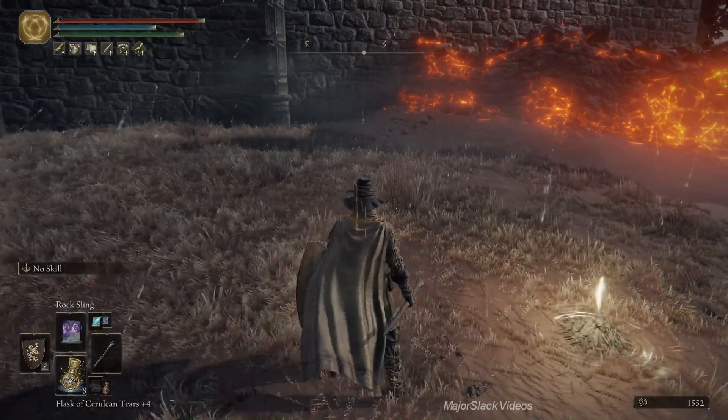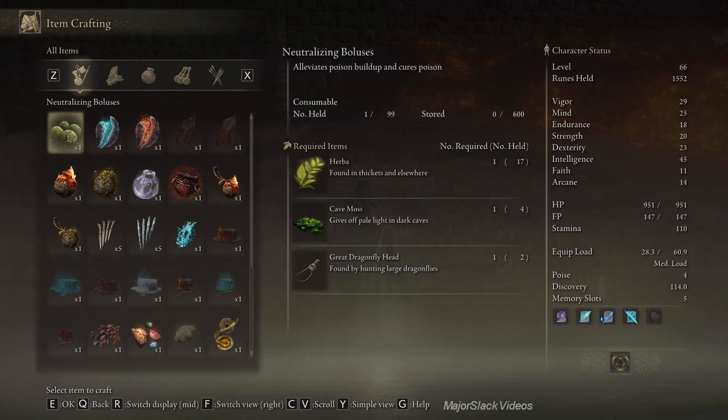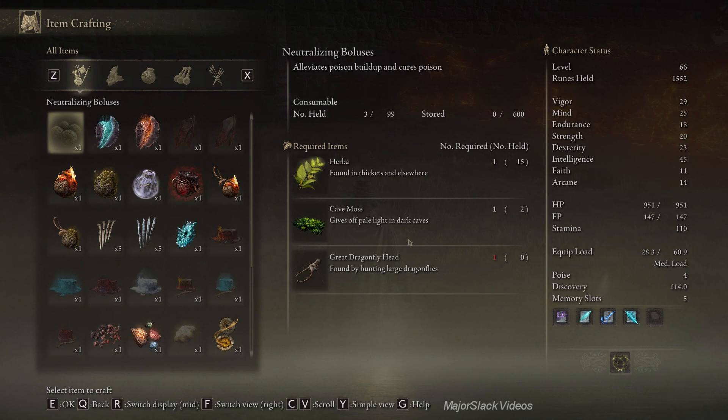Neutralizing Boluses are going to be really useful as we go into Fort Faroth, which is actually pretty hellacious - but I've got some strategy and it worked out. I've got some farming videos up where you can get Cave Moss and Great Dragonfly Head - check those out. They're in the farming video section on my other site, Major Slack Attack, where I'm building up a section of Elden Ring farming location videos with great farming locations for Herba, Cave Moss, and Great Dragonfly Head. I'll put a link in the video description.